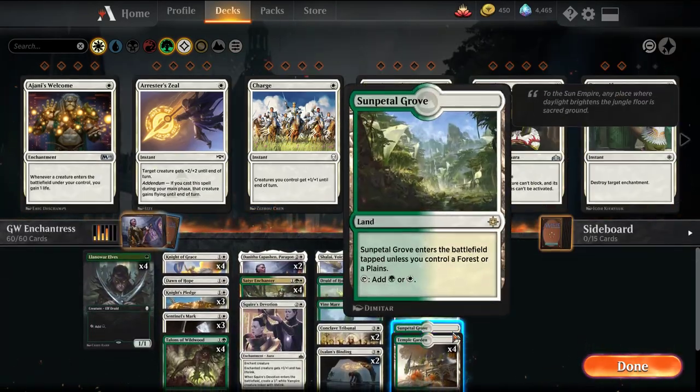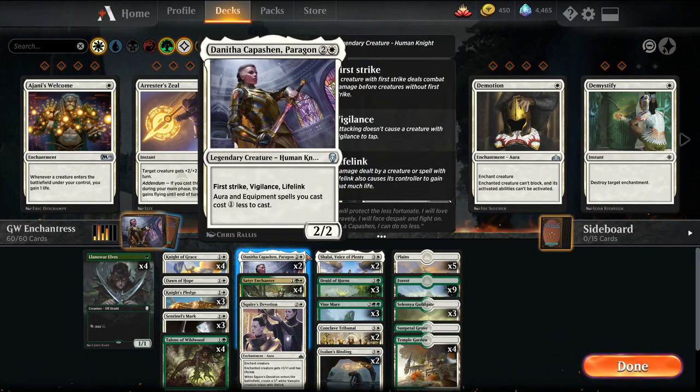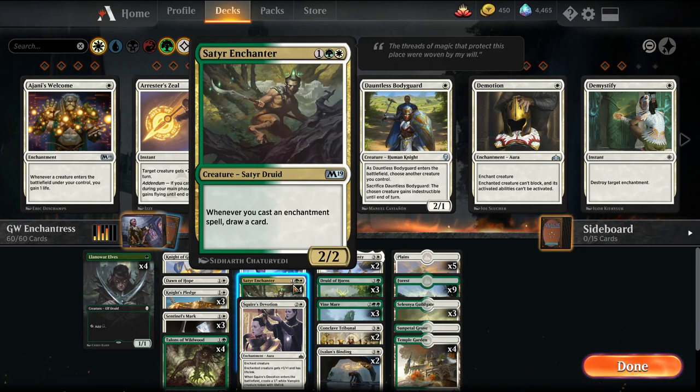This was a list that a couple of individuals on the Arena subreddit had mentioned as a build-around archetype. With a lot of the starter decks, the two cards you get most commonly are Satyr Enchanter — a 3-mana 2/2 that whenever you cast an enchantment you get to draw a card — and this is where the enchantress feel usually comes from. It's a number of creatures that cycle and draw you a card every time you play an enchantment.